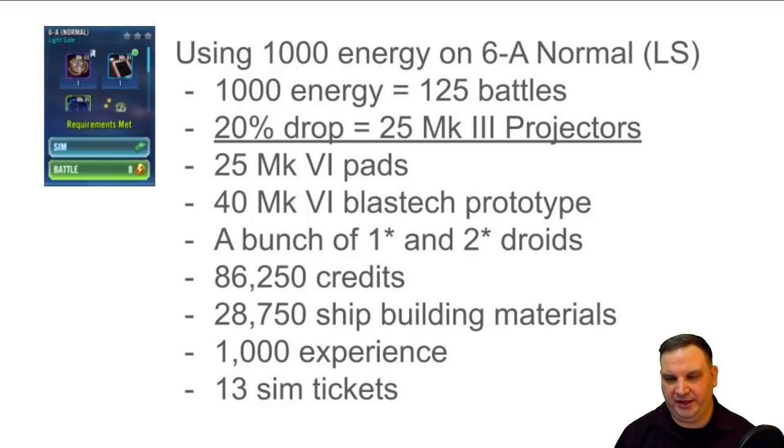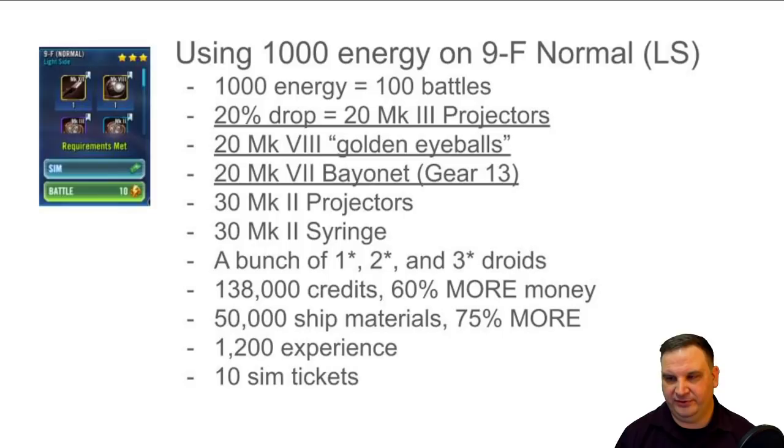Your total credit haul would be 86,250. You'd get 28,750 shipbuilding materials, 1,000 experience, and 13 sim tickets. So that's what we'd call priority gear - we got a full projector plus five more pieces. Now if we look at another node, 9F on light side normal, that's a 10 energy node where we can farm these same holoprojectors. Out of 1,000 energy we only get 100 battles instead of 125, but there are three pieces of premium gear we're going to get. We'll get 20 holoprojectors - still enough to make a full piece.